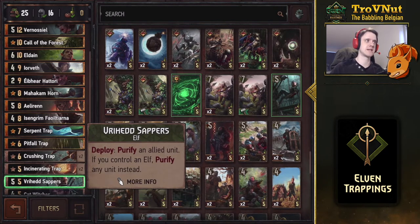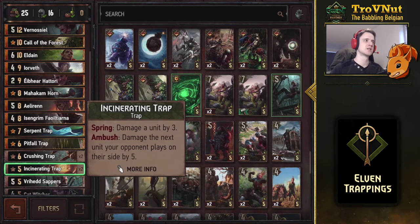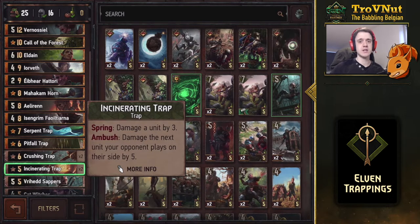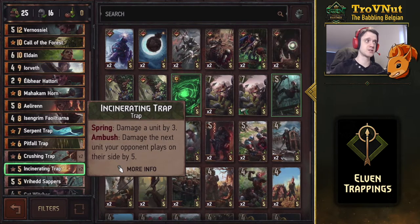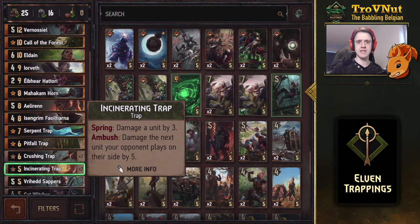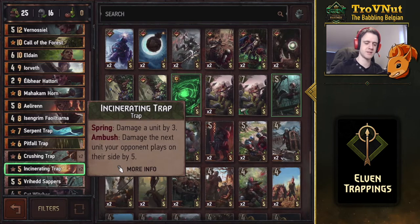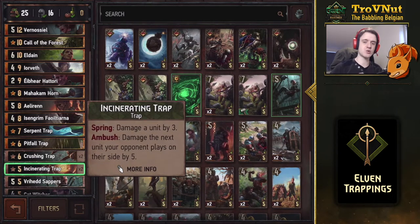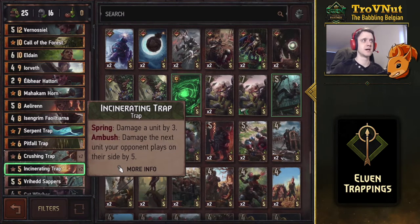Now we're getting into the traps — there are only five trap types in this deck, but with two doubles, that ends up as seven traps total. The first is the Incinerating Trap: when triggered by your opponent playing their next unit, it deals five damage. You have two of these, so it's great for taking out standard bronze engine units if you can hit the right card.